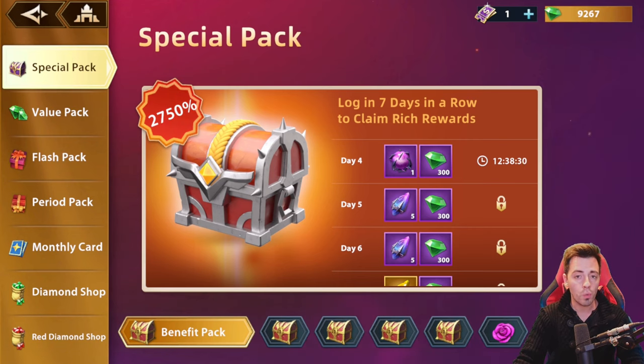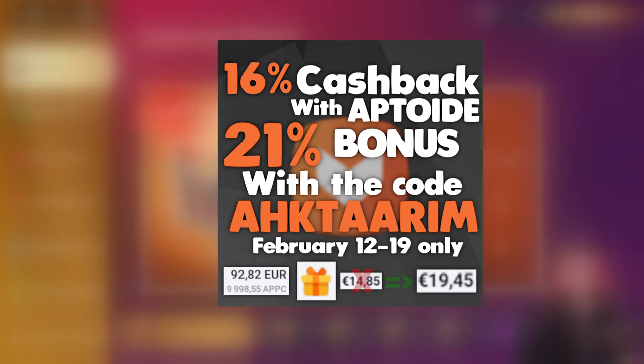Before having a look at the result, let me talk about Aptowit. Between the 12th and the 19th of February, you are gonna have my promo code ACTARIM available on Aptowit, and during that week you're gonna get 5% more cashback on all your purchases in the game using my promo code — basically 16% cashback with Aptowit alone, up to 21% with my promo code.